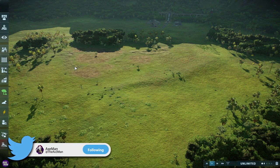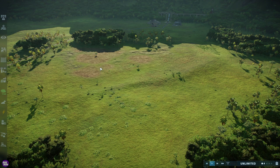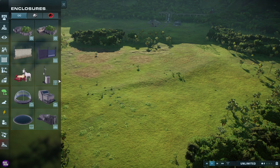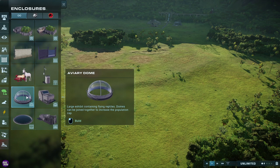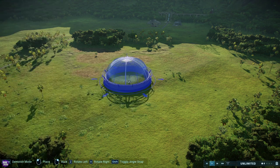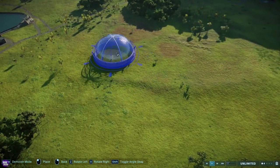Let's crack on. We're just going to jump straight into it. We're in sandbox mode, we've only unlocked a bunch of the creatures — there's still some flyers that we don't have but I don't want to spoil everything for you. So let's start — what we need is the aviary dome. Again I can't say the word, I'm just going to call it the dome.